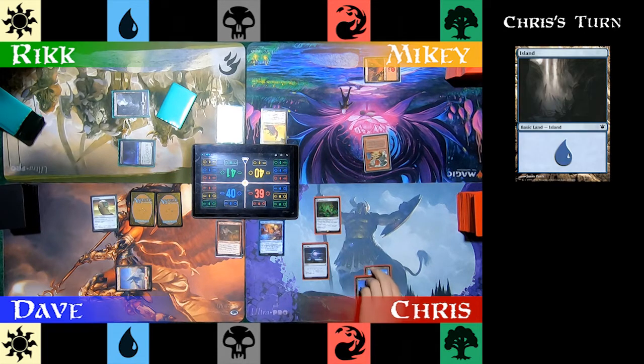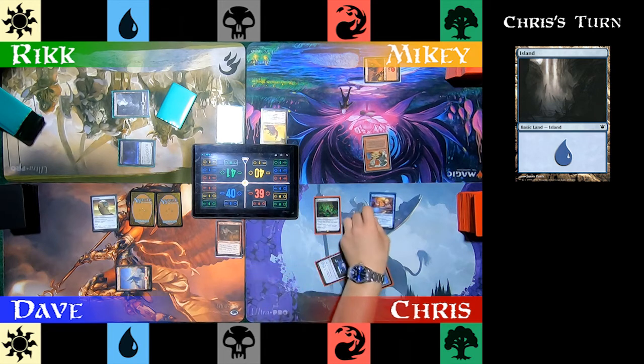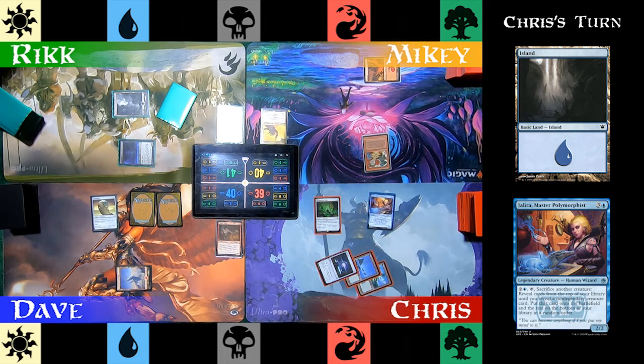Chris plays an Island for turn, taps all of his mana because he's been ramping like a fiend, and plays Jalira, Master Polymorphist from the Command Zone.